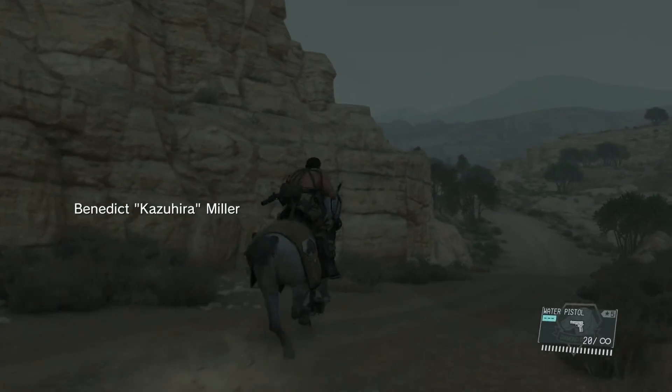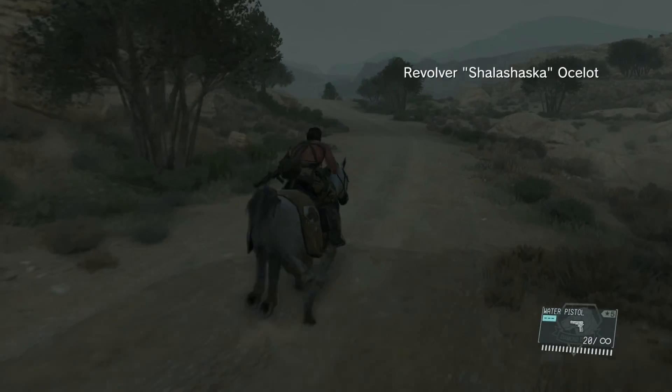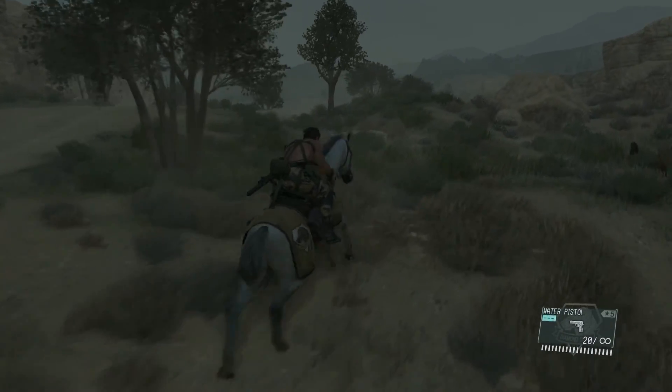Boss, you need to disable the Soviets' reinforcement system by putting a hole in their base-to-base comms network. Head for the Eastern Communications Post and destroy its comms equipment.